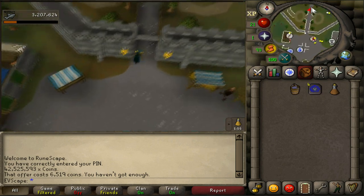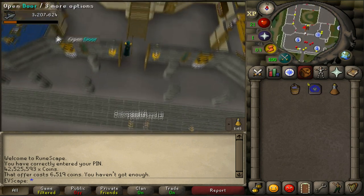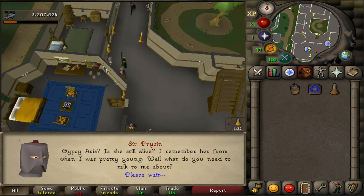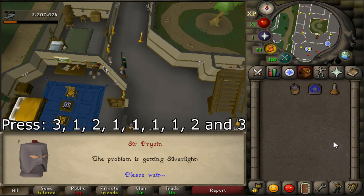Next, run up to Varrock Castle and speak to Sir Prysin. He'll be on the left side of the castle right at the entrance in his little room. The dialogue boxes are: 3, 1, 2, 1, 1, 1, 1, 2, and 3.